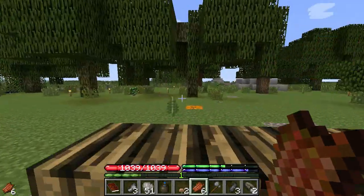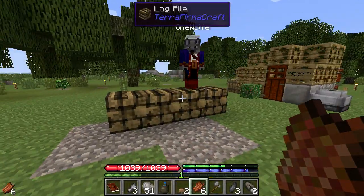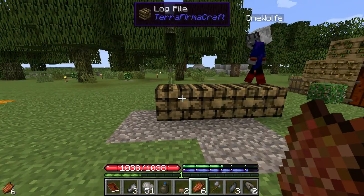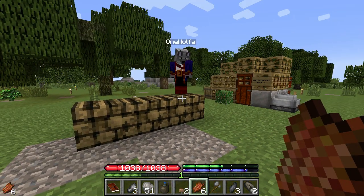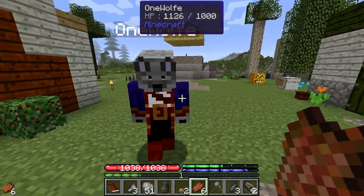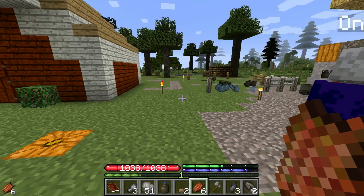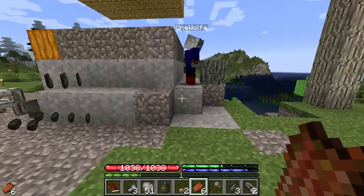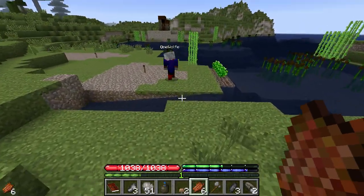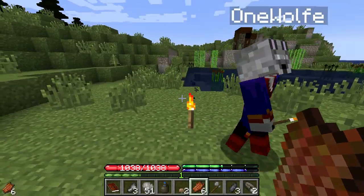We can make slanted roofs and we're trying not to use the chiseled blocks that are in Terra Firma Craft, because on our last server they caused a lot of lag. Every time you chisel it adds polygons, and if you have so many of those it wreaks havoc on someone's video card — and on the server too. We were getting server lag all over the place.